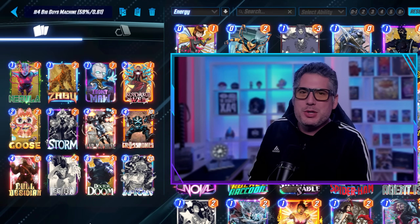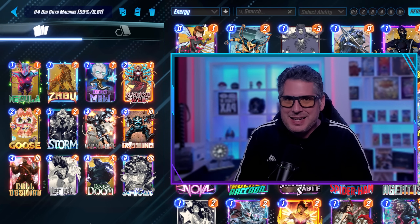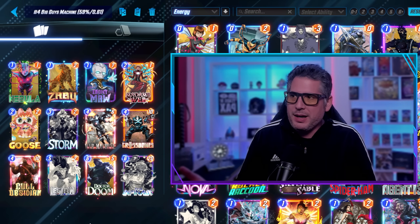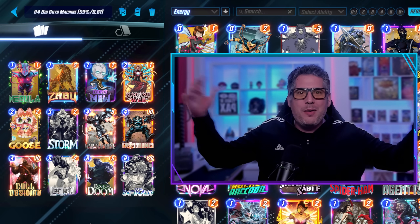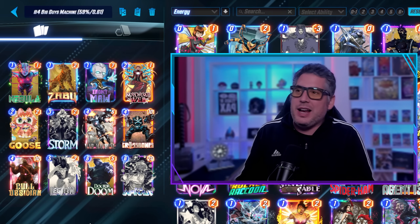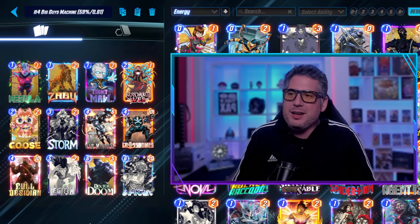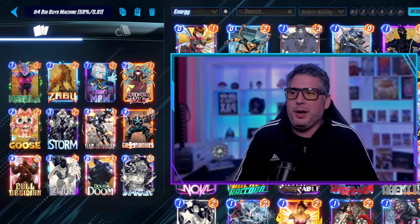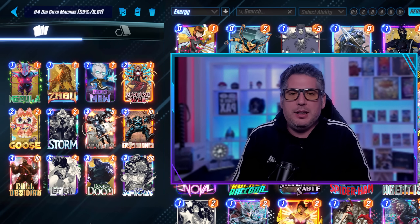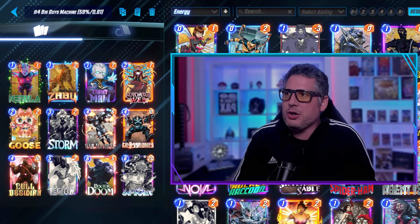Big guys — War Machine. This is a new one making its way onto the scene with fantastic stats: 59% win rate and an astonishing 0.61 cube rate. It's running Zabu, Nebula, Ebony Maw, and Madam Web — by far the best performing Madam Web deck out there right now. It uses War Machine to play Cull Obsidian and Crossbones wherever you want. You also have your Storm, War Machine, Legion, Infinite package that you can follow up with Doctor Doom. I like the Zabu play into early War Machine or early Crossbones or Cull Obsidian — Zabu and Cull Obsidian are synergistic. It's a new emerging deck, so if you want to try something brand new, I would go with this one.